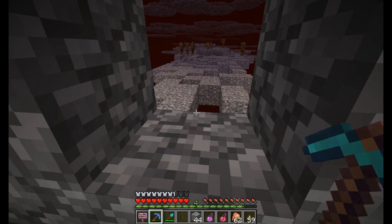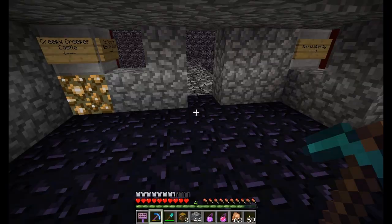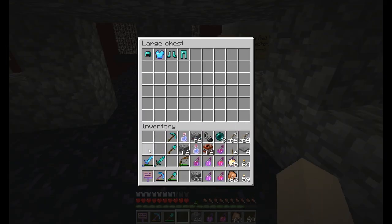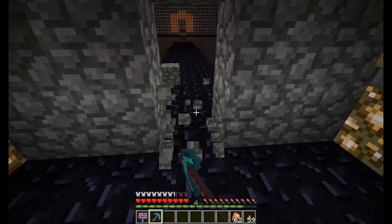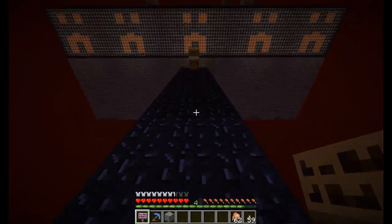Oh my gosh, it's a gravel bridge - that doesn't look fun. Alright, let's get our chest down. There we go, get our stuff in here so we can make another trip. I might want some of these - nah, I'm not gonna worry about organizing it right now, I just want to get a lot out. And actually, just because we're here, let's see what this chest is all about.